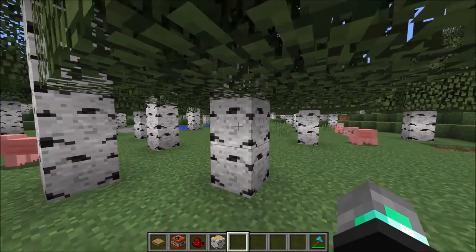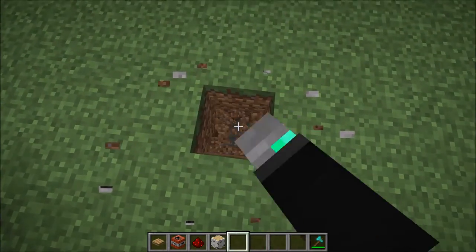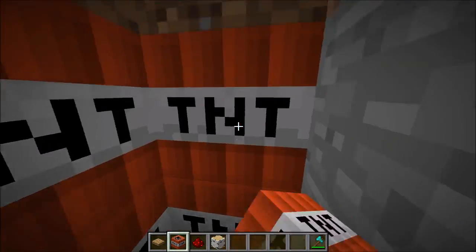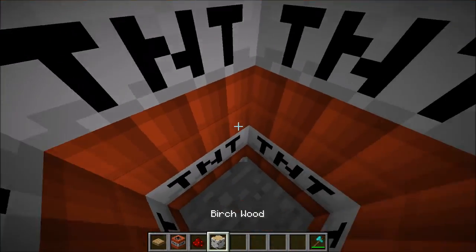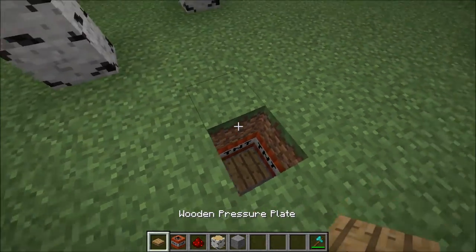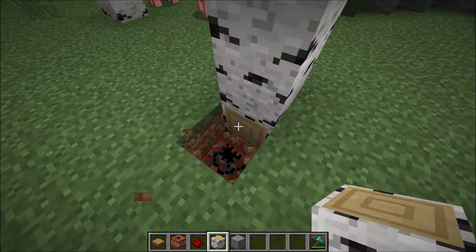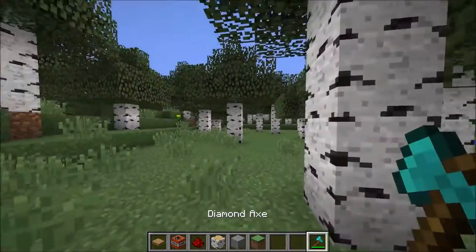So you pick a tree that you hate — for instance, birchwood. I hate birchwood, so we're going to do that. What you want to do is go down; for most efficiency I generally go down and do it like this. I usually like to do this much TNT, but you go there, throw down the TNT, and then what you've got to do is build the tree back, obviously, because you've got to make it look normal.